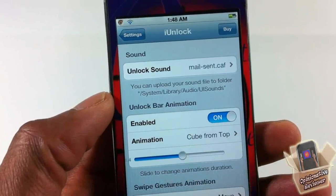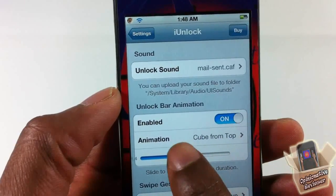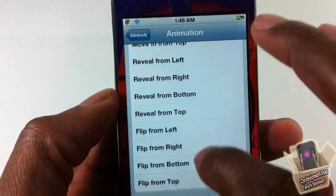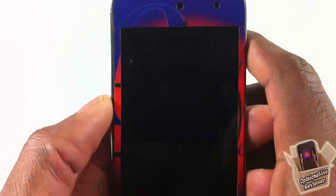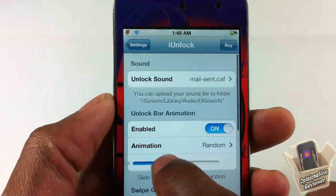Going back out, you have the animations section. I have animation enabled, but you can also disable it if you don't want it. You can see there are a couple of animations to choose from. The 'random' option will select any of them randomly.